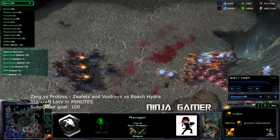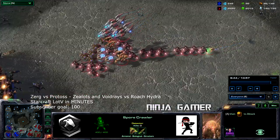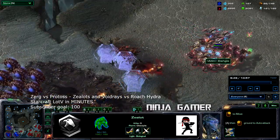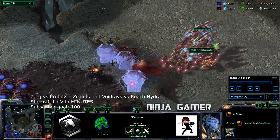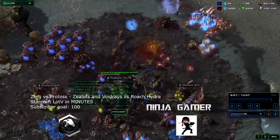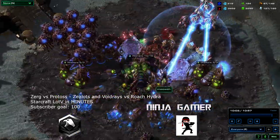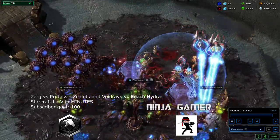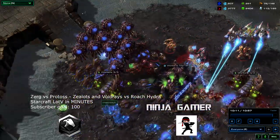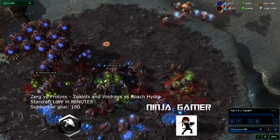Here comes a big attack with speed zealots — he's got a mixture of adepts, mainly zealots, and void rays coming in trying to kill me off. Oh my god, the hatchery goes down. I'm trying to hide behind my units and buildings with an army of hydralisks, trying to micro against these zealots.